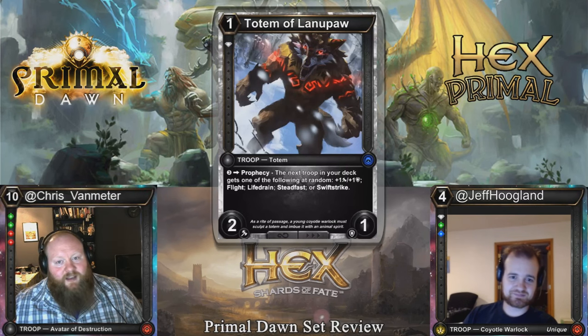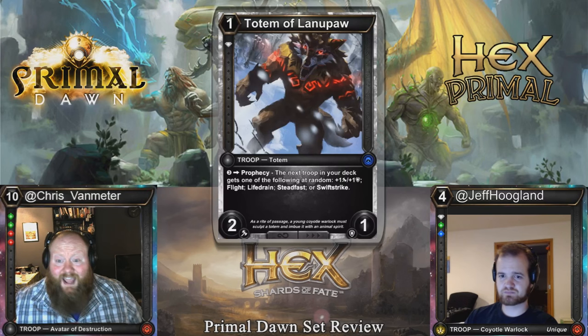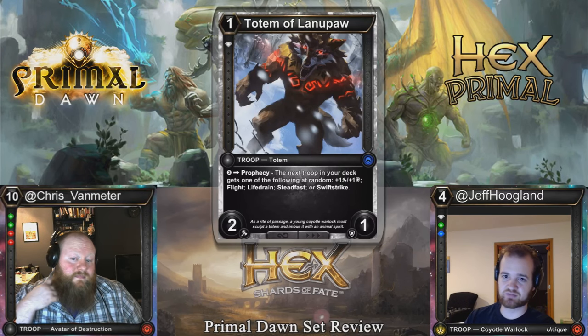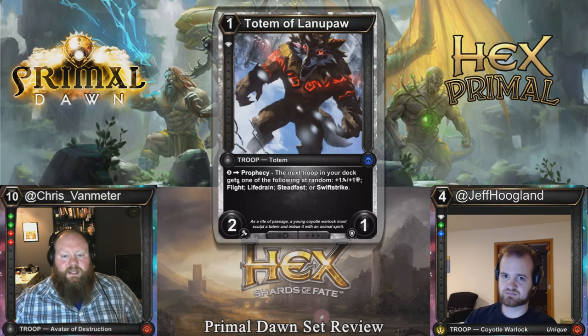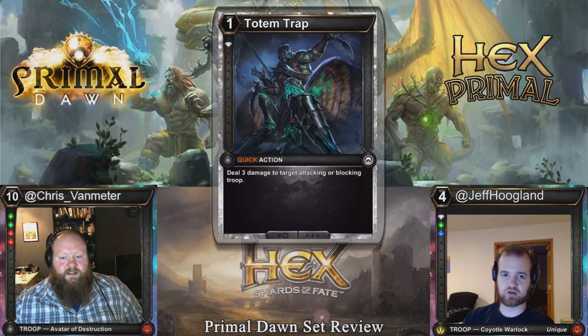Totem of Lannopaw — anytime we have a one cost 2-1 I've got to take a look at it. Single diamond threshold. You can pay three to Prophecy the next troop in your deck with one of the following at random: plus one, plus one; flight; life drain; steadfast; or Swift Strike. This card is actually very good. You want to look at the base text and ask if we're in the market for a 2-1 for one — yes, probably. And in the scary event that your aggressive deck goes long, you can put as many resources as you have into this card as a return. Things that are resource dumps always have potential. Because it has this extra ability, it might even be worth taking highly in Limited just as a way to pressure your opponent, and once they stop the pressure you just start prophesizing all the troops in your deck all the time.